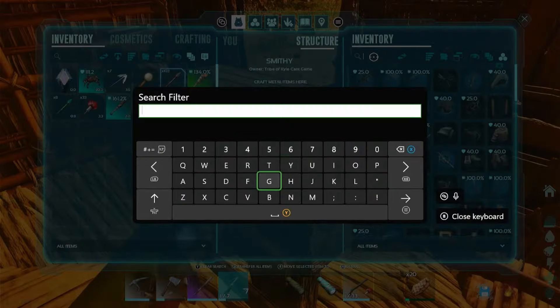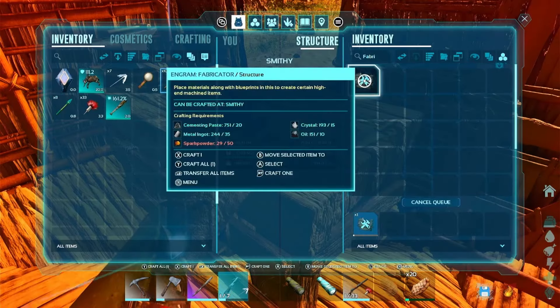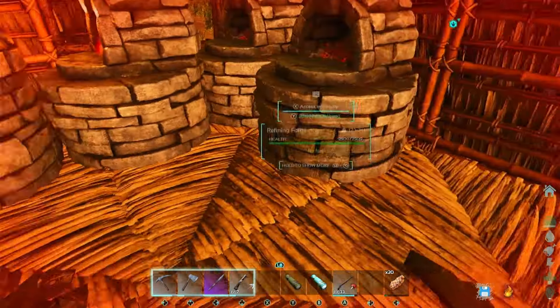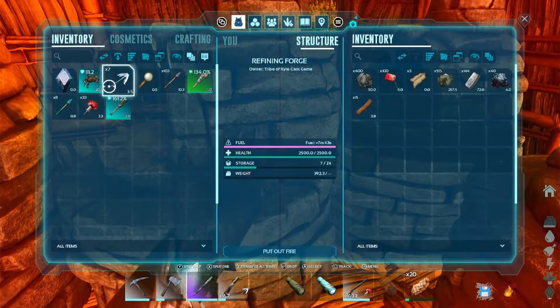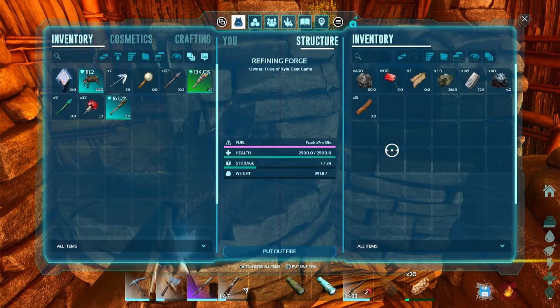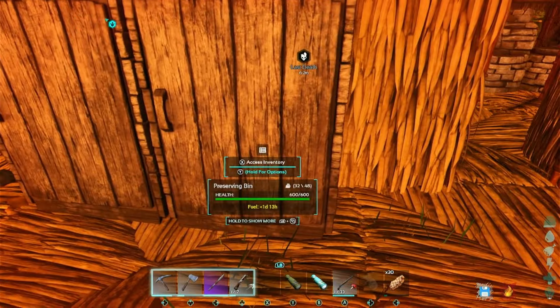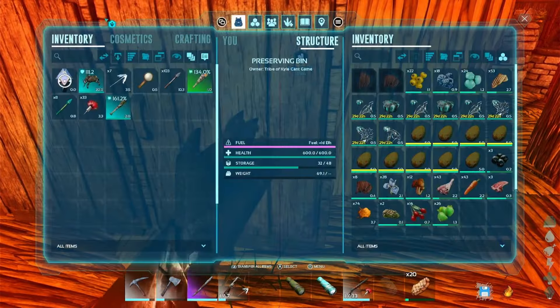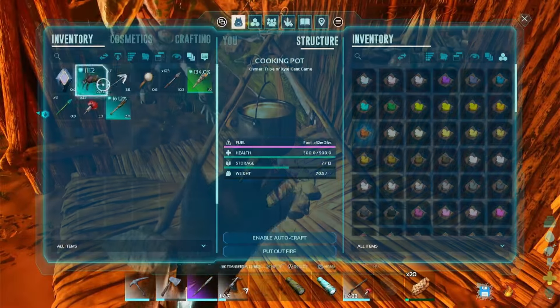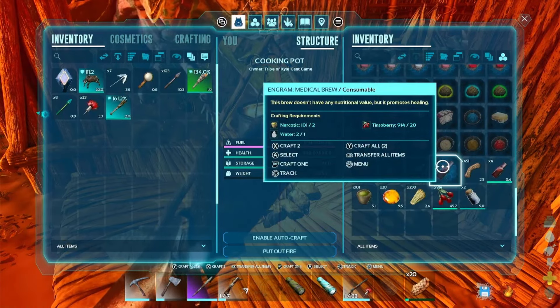Look up fabricator. One of those. Cool. And then I already got some oil and hide going in this bad boy to make gas. So we're up to a hundred gas already, which is pretty cool. That'll last us a while on single player, since we're not running overnight while the game's turned off, it's not running.